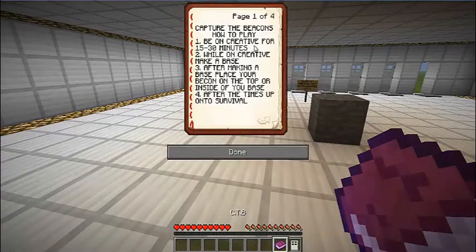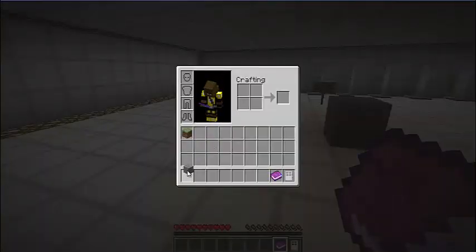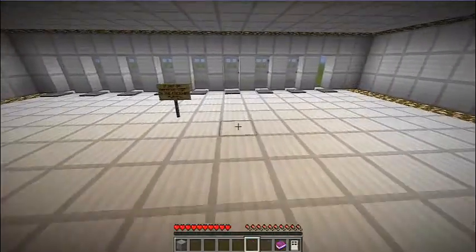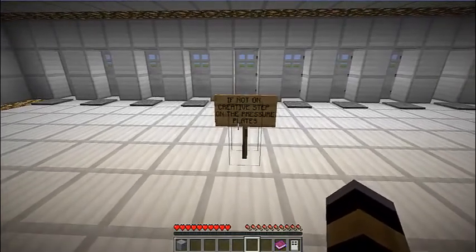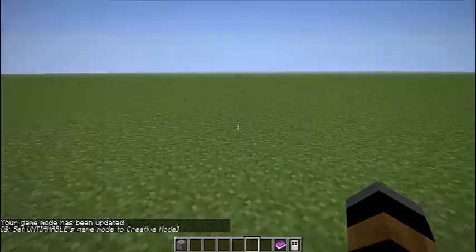Capture the Beacons — here's how to play. Be on creative for 15 minutes, or less if you want. Make a base. That's actually pretty much what I'm going to do. If you do spawn in survival, you can just go on one of these pressure plates and take a command, and now you're on creative.